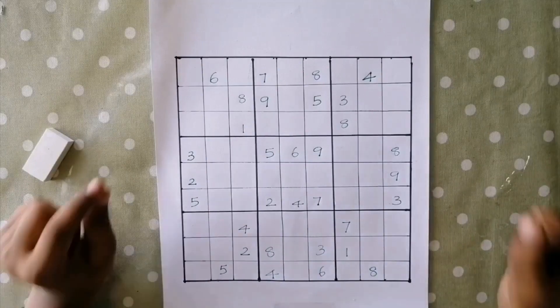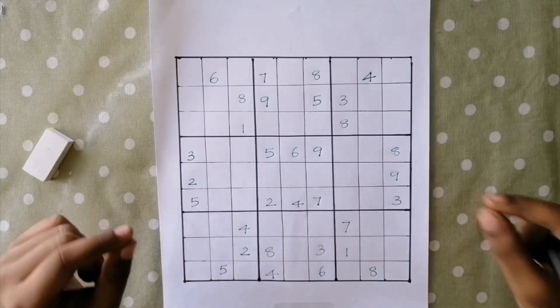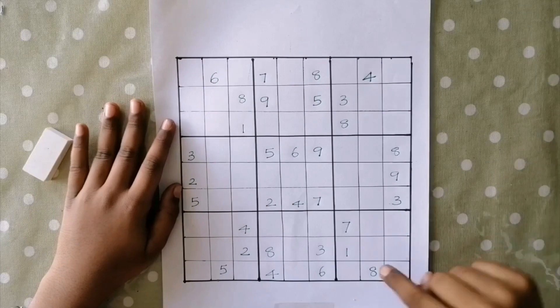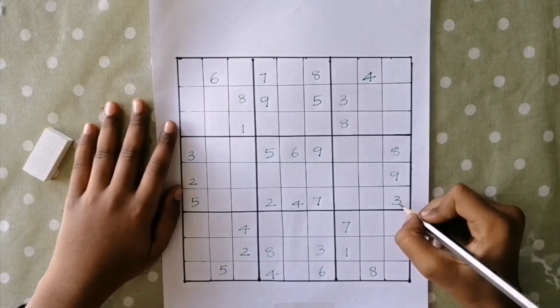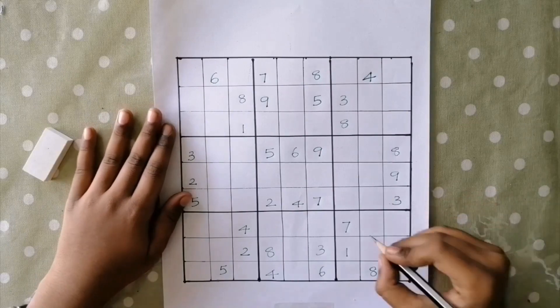This is trick number 1. In this trick, we take any one number and start solving it. I'll show you — I'll take 3. Let's find where we can write 3 in this box. This 3 is blocking this cell. This 3 is blocking these 2 cells. And this 3 is blocking these 3 cells. So the only place for 3 is here.